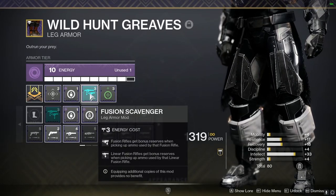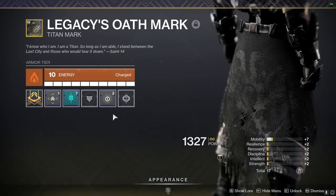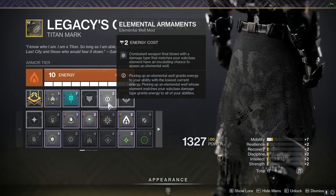Then finally, on my class item, I'm using this as Solar — though it can be any energy you have on your armor — and I'm using Elemental Armaments at the end with Particle Deconstruction.